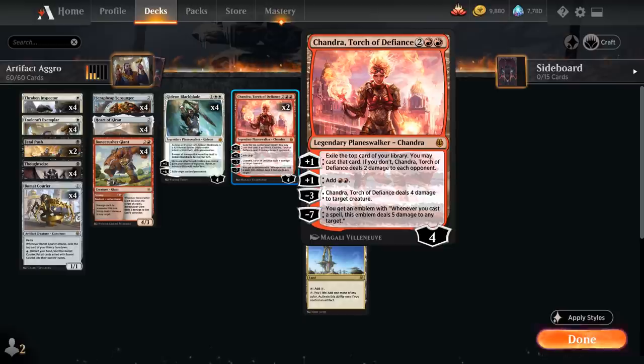Finally, two copies of Chandra Torch of Defiance, which has four different abilities. The first exiles the top card of our library and we can cast it — if we don't, Chandra deals two damage to each opponent. She can also +1 to add double red to our mana pool. The -3 deals four damage to target creature. And the -7 ultimate gives an emblem saying whenever we cast a spell, the emblem deals five damage to any target.